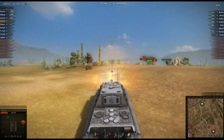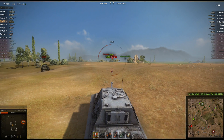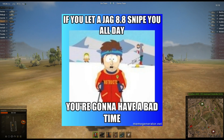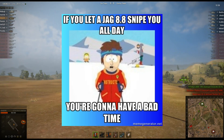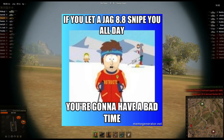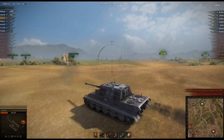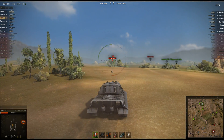The whole enemy team is kind of not being very aggressive, and with this Jagdtiger 8.8, you've got to close on him — you can't just let him snipe you all day, because you're going to have a bad day. Like that meme — you're going to have a bad day. So I might put that meme up if I remember. Through Meme Generator — if you go to memegenerator.com, you can just Google it.